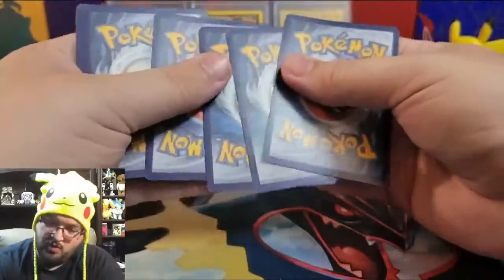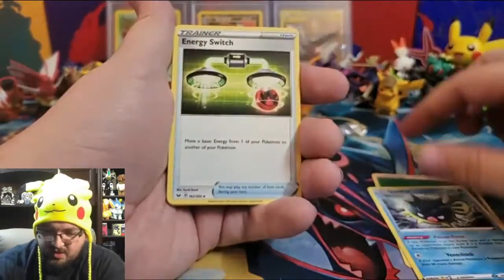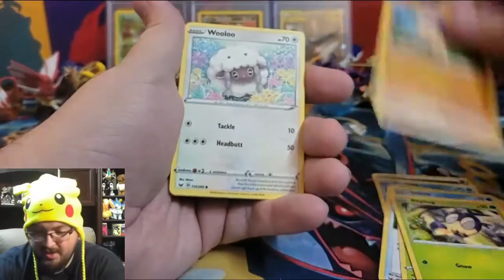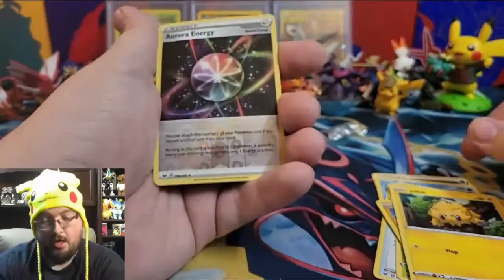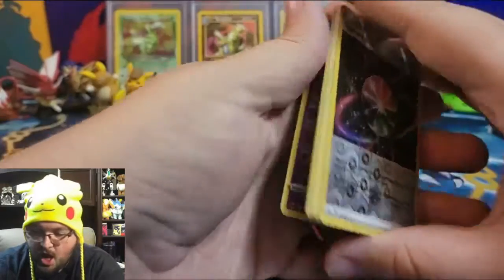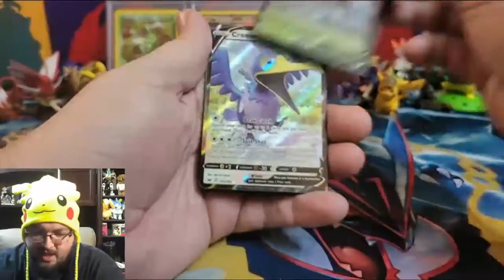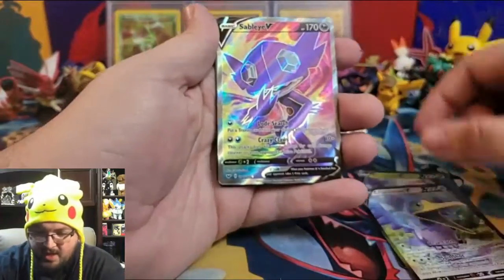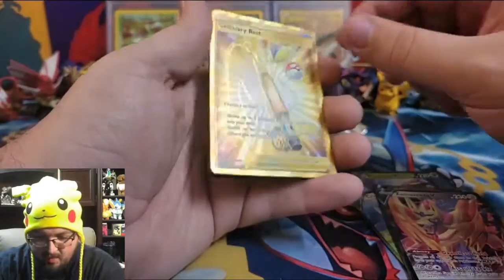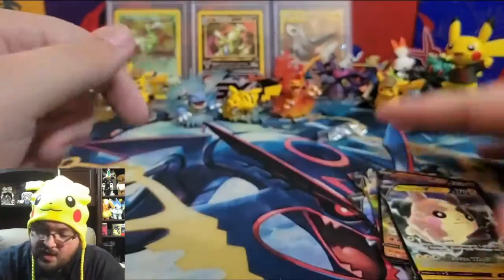Here we go — the final pack! Leaf Energy, Qwilfish, Energy Switch, Dottler, Sobble, Blipbug, Baltoy, Wooloo, Joltik, an awesome reverse holo Aurora Energy, and a non-holographic Marshadow. Let's review all our pulls: Delmise V, Cramorant V, ultra rare Sableye V, Zamazenta V, gold Ordinary Rod, Snorlax VMAX, Stonjourner V, and Morpeko V. This was actually a really good box!